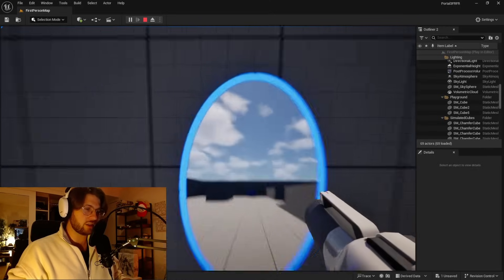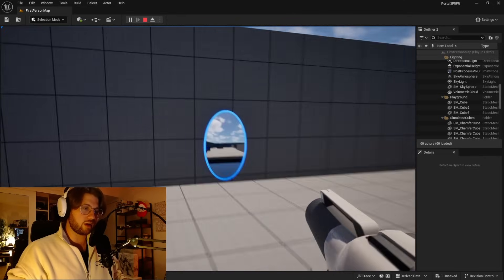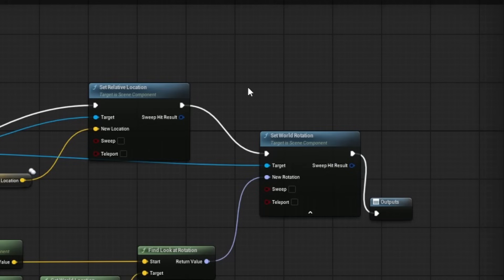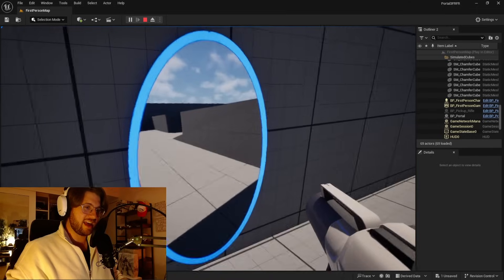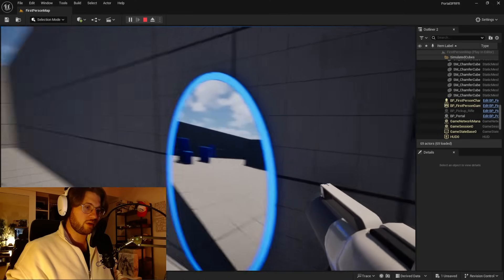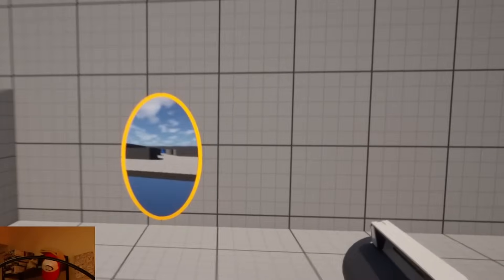I gotta do some fixes here, but this is looking pretty good. I found a little unconnected bit here. Let's plug you in. Save, compile — I'm just dumb, don't worry. Hey, it rotates. So I can kind of see this corner, I can see that portal. And then I look over here, I can see that portal. And then I go over to this one — oh, this one works too now. Cool.